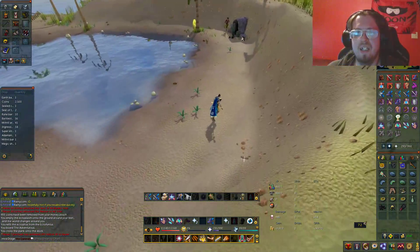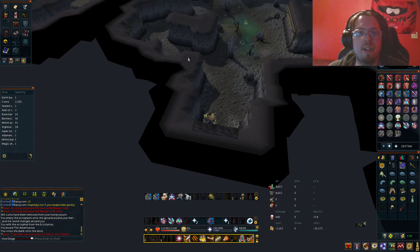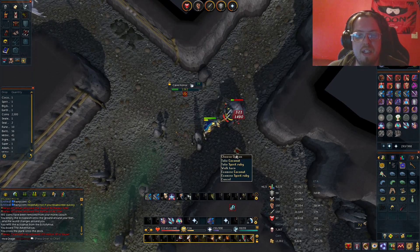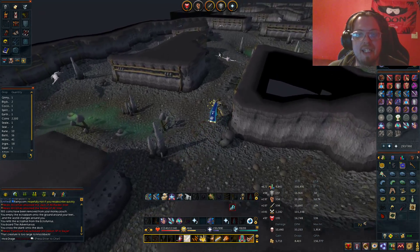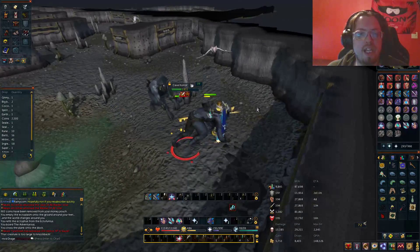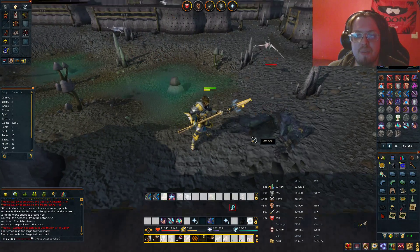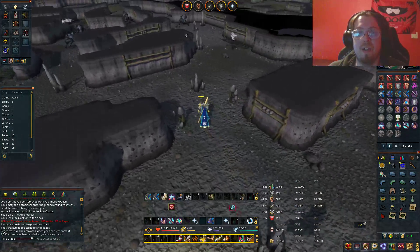Okay, so now we're back. The bats are here, the cave horrors are here, and they automatically attack you. Not too bad. It dropped something different already — I got a coconut, and a grimy lantadyme. But the cave horrors themselves don't look too much different. They still seem to drop herbs pretty well — herbs appear to be their main focus. They drop a lot more gold than they used to; I remember that used to be very scarce.